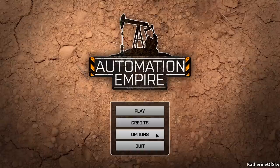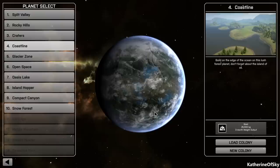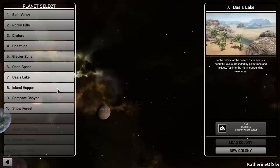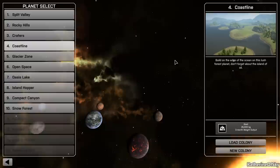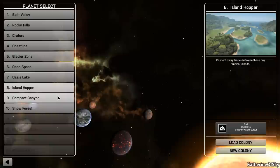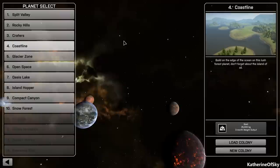Let's first look at the options — there aren't many. There are a few more in-game, but we'll look at those when we get there. I've looked through the maps; there are many different kinds of environments here. You can see there's quite a variety, lots of landscapes depending on what you like to look at. Each of them has a generic goal of 25,000 kilograms for a 3-month weight output — they all have exactly the same goal.